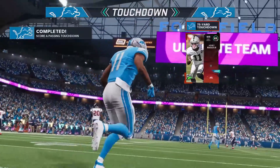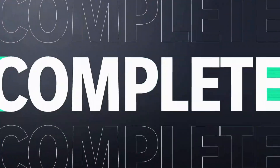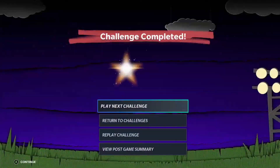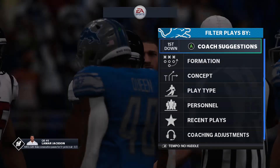Just run this play — Henry Ruggs is going to beat the defender over the top every time no matter what coverage they're in, and you're going to get six points every time. Make sure you do the spike celebration, because if you do a dance or swagger it's going to take a little bit longer. Spike the ball and you're heading off to the sidelines quickly.